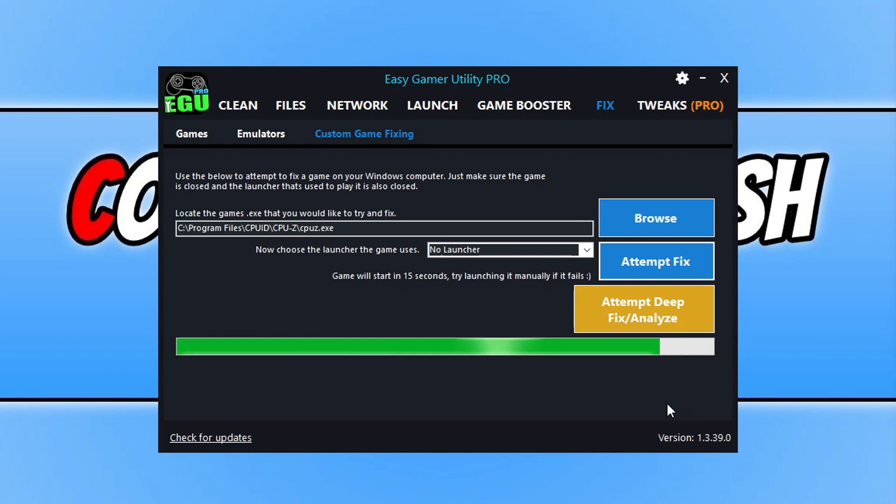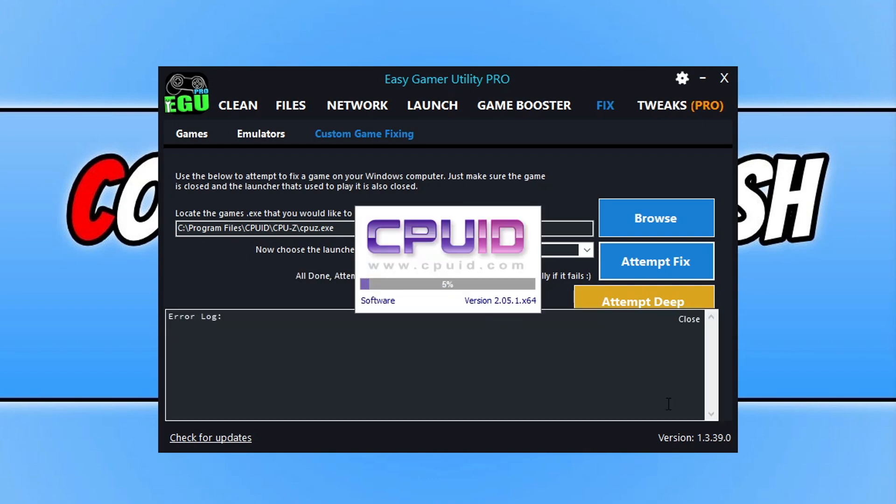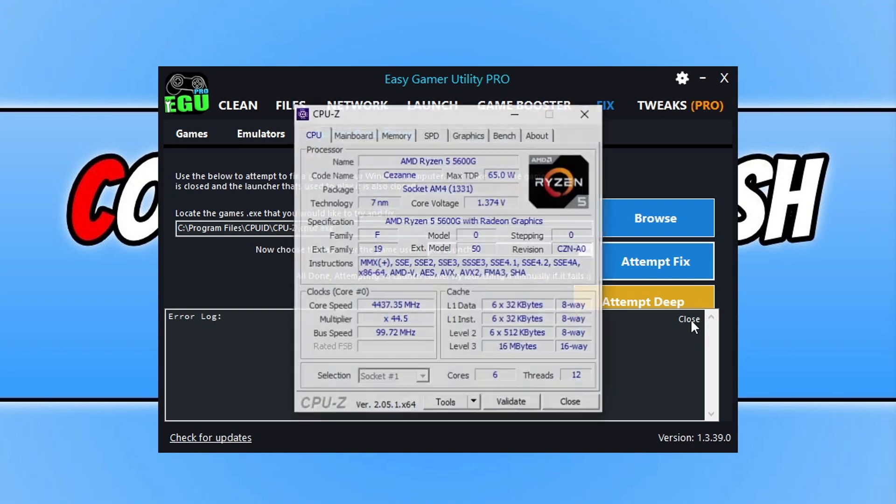We just need to wait a few seconds while it finishes off. There we go — no errors, everything ran as it should. You can see CPU set has launched as it should. So that's it — that's what you can do to fix any PC game on your Windows computer. I hope you enjoyed this video and it helped you out. If you liked the video click the like button below and subscribe if you want to see more videos.